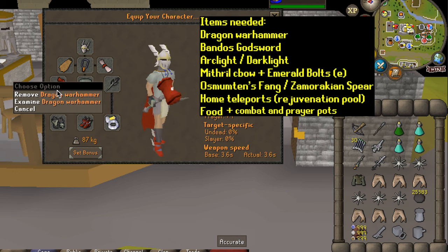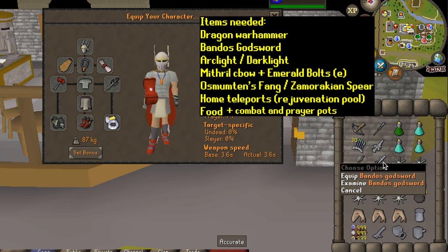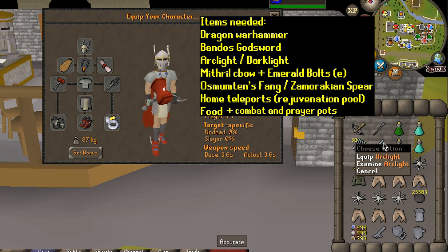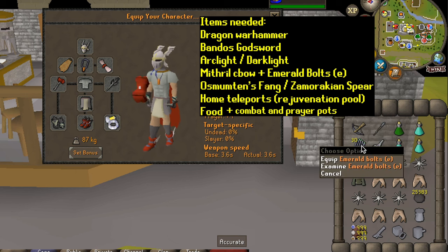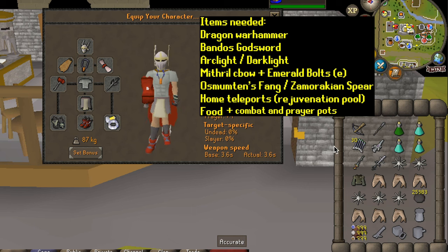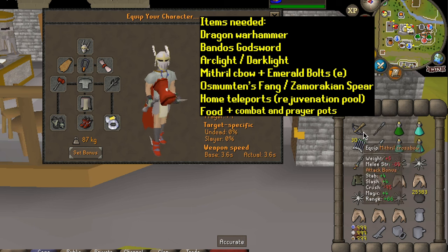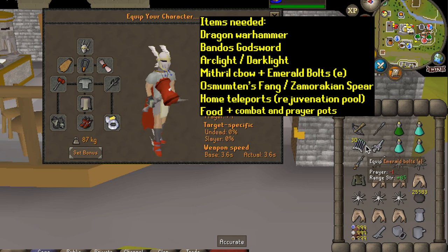Absolutely mandatory is your Dragon Warhammer and your BGS — your Bandos Godsword. You can't do it without them, so if you don't have them, move on. Also really important: you will need an Arc Light as well and a Mithril Crossbow along with Emerald Bolts E. You want to use the Mithril bolts to stun the core pet if you don't want to run it or use a cannon. It makes it really easy and chill, so I highly recommend this method.